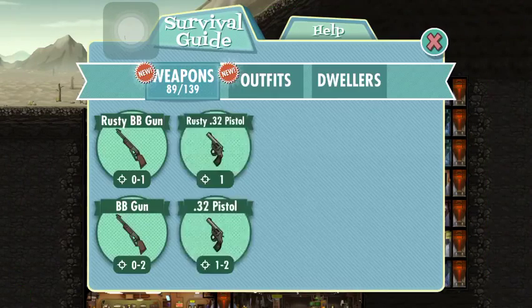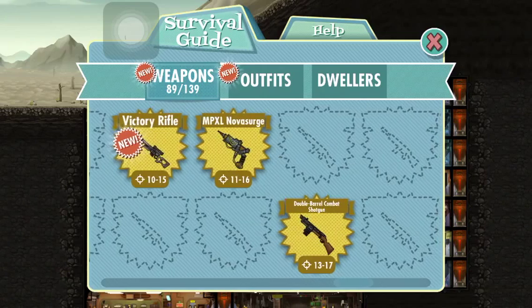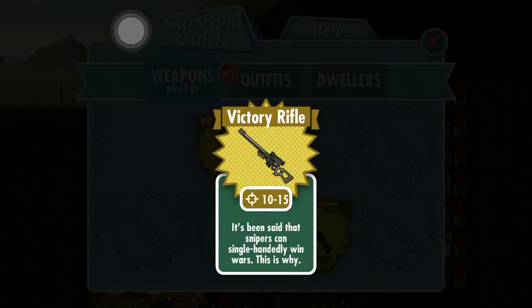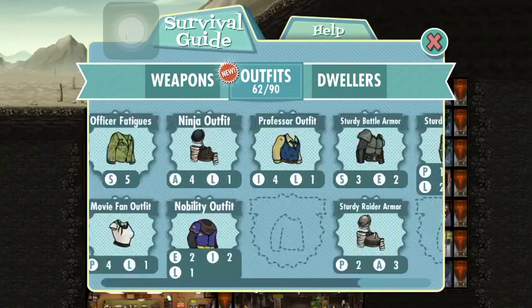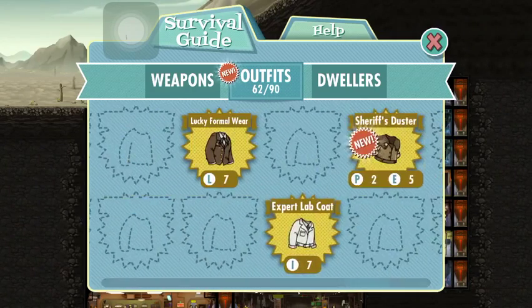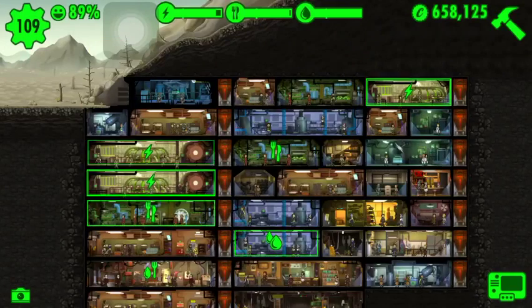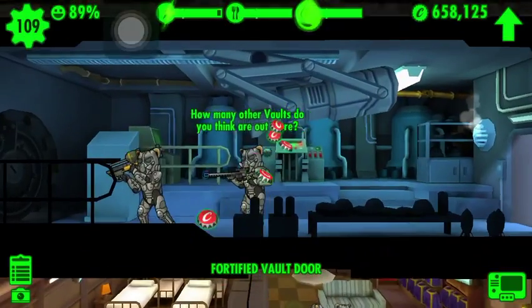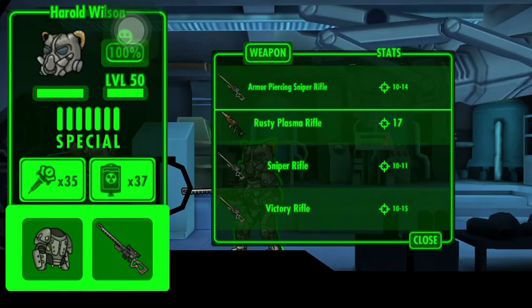Let's see the descriptions. Got the victory rifle — 'It's been said that snipers can single-handedly win wars. This is why.' Damn, that's pretty dope. And the Sheriff's Duster — gives you 5 Endurance. 'From the Mojave to Megaton, when you wear this you are the law.' I'm gonna give that victory rifle to Harry Wilson — he's one of my top snipers, I pretend he is.